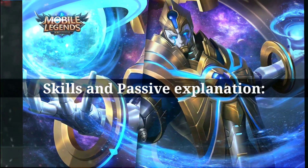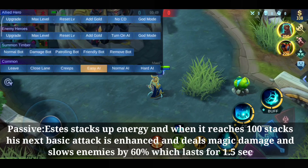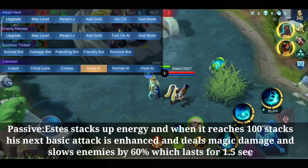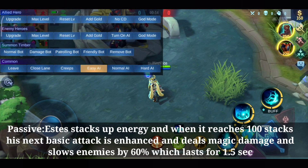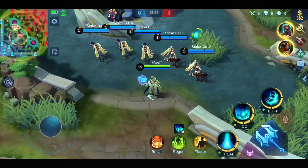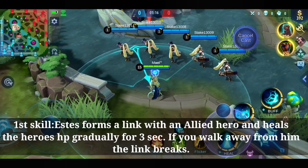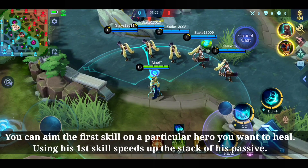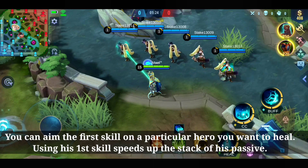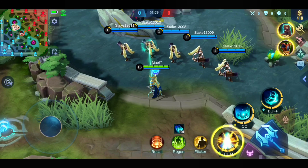Skills and passive explanation. If Estus stacks up energy and reaches up to 100 stacks, his next basic attack is enhanced and deals magic damage which also slows down the enemy. First skill: Estus forms a link with an allied hero and heals the hero's HP gradually for 3 seconds. If you walk away from him the link will break. You can aim the first skill on a particular hero that you want to heal. Using his first skill speeds up the stacks of his passive.